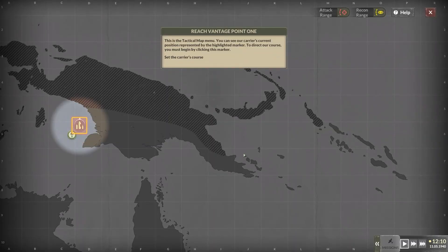This is the tactical map menu. You can see our carrier's current position, represented by the highlighted marker. To direct our course, you must begin by clicking this marker.